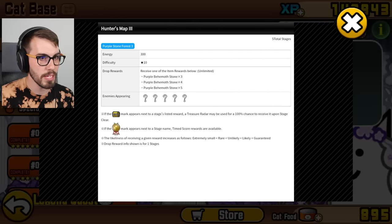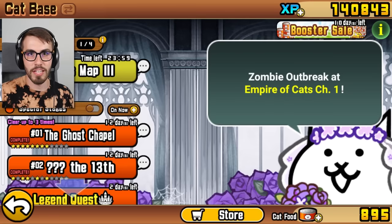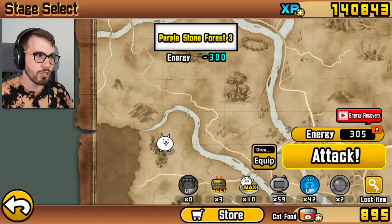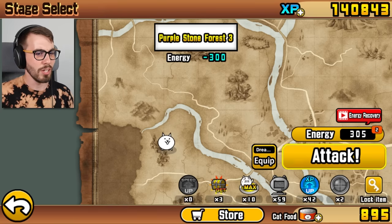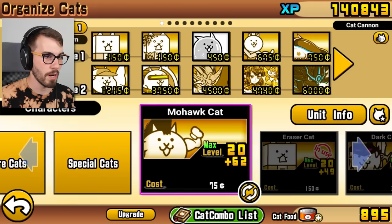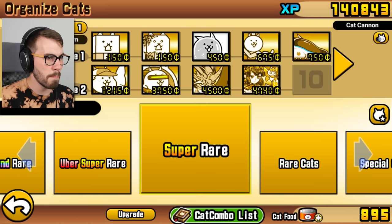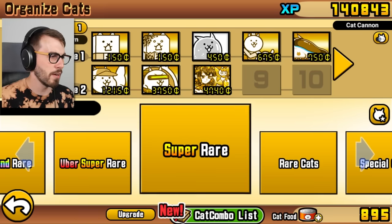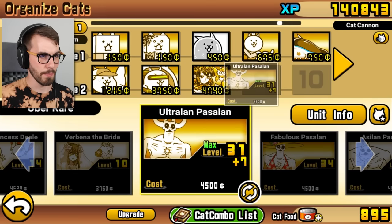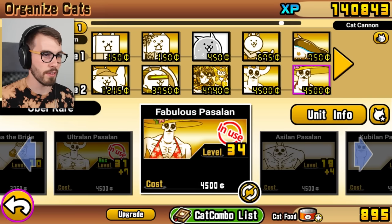I should probably be grinding Stories of Legend to get enigmas, which give a better chance of getting stones. Purple Stone Forest 3 — let's go. I don't know what's in here, but I'm gonna be taking Gal out and taking Awakened Bahamut out because I want to leave Amaterasu in to clean up any mess. Now boyfriend and girlfriend get to be united at last.